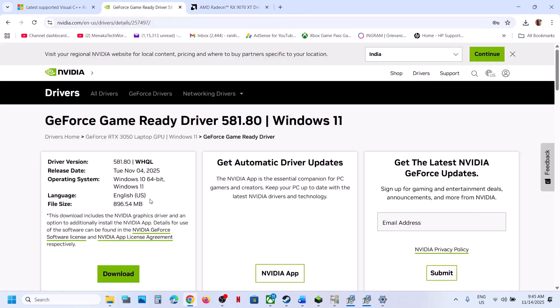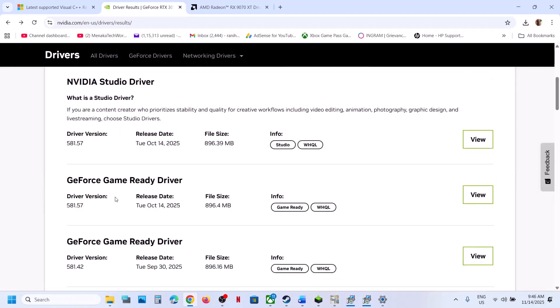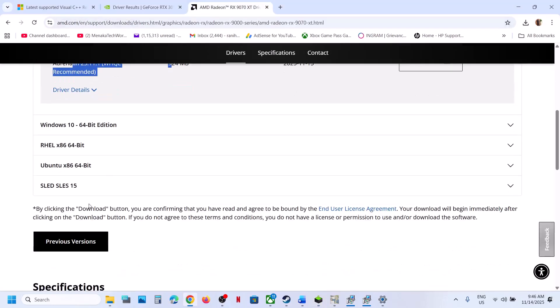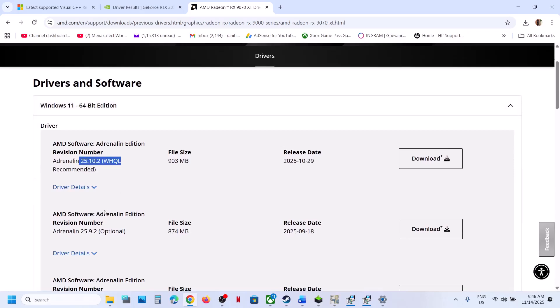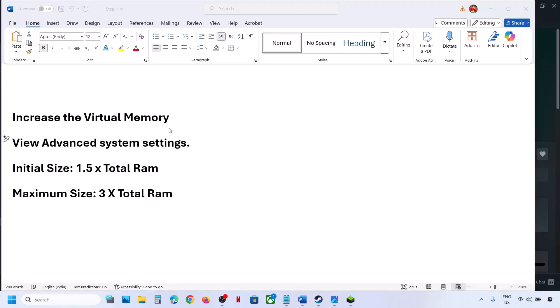The next step is to roll back the graphics card driver. On the NVIDIA website, after selecting your graphics card and operating system, scroll down to see older driver versions. Try an older graphics card driver, download it, and during installation put a check on Perform a Clean Installation, then click Next and restart. AMD graphics card users: after selecting your card, go to Previous Versions, select your operating system, choose an older version, download and install it, then restart your computer.